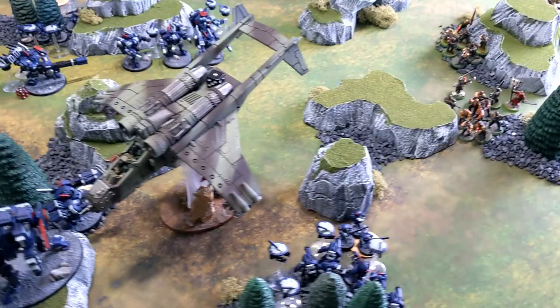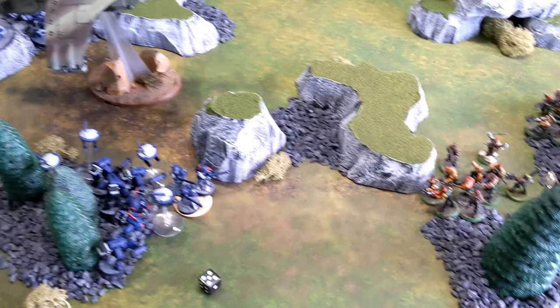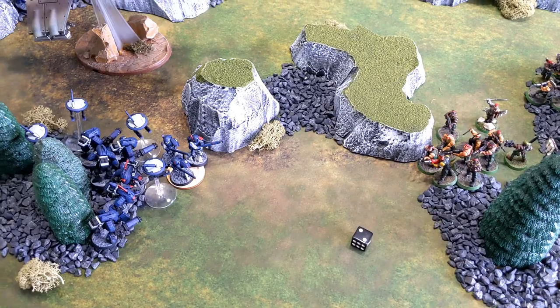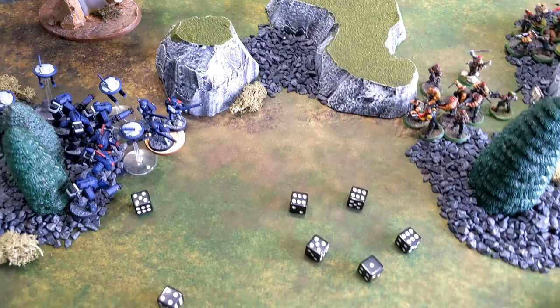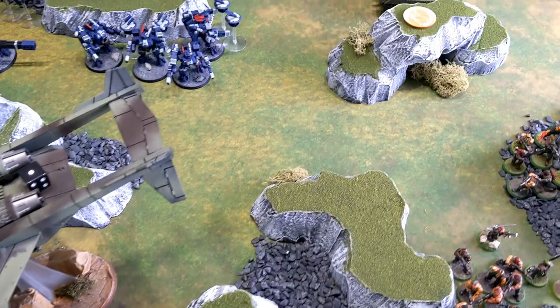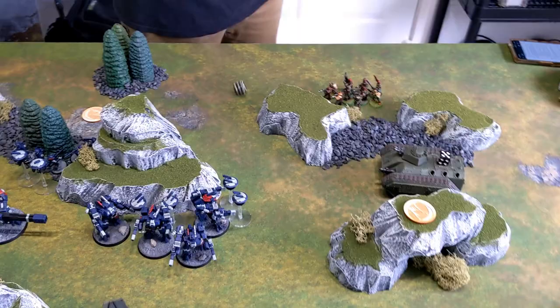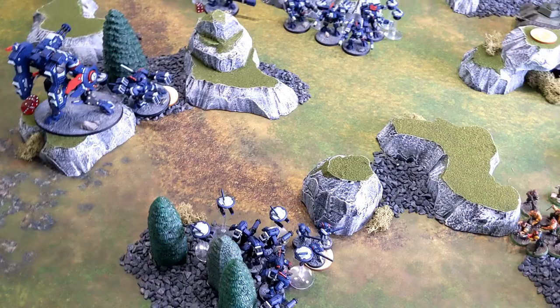Now the stealth suits target the Valkyrie with one fusion blaster and two burst cannons. The fusion blaster hits — strength eight wounds on threes, that lands. Then eight burst cannon shots hitting on fives; another great spread of hits. One wound at AP minus one — the Valkyrie rolls a four-up save and saves it. The Valkyrie survives on one wound again. The stealth team is doing incredible work this turn, taking out two vehicles.